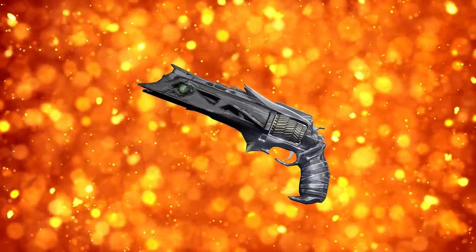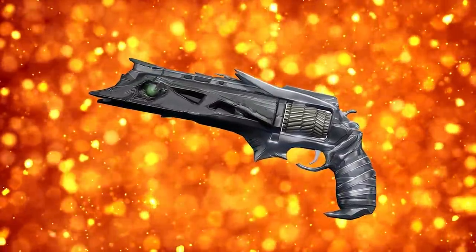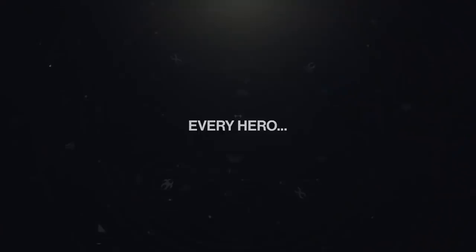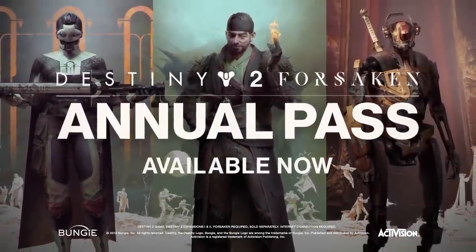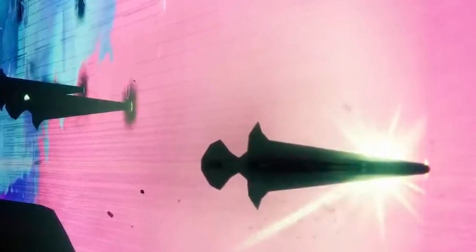And that's not the only exotic quest news we have. Bungie also briefly teased the Thorn in their latest trailer. The Thorn will have its own exotic quest in the Season of the Drifter. Every hero needs a villain — we already have our hero, Last Word, and now we're getting the villain, Thorn. Those are clearly Thorn's poisonous projectiles, and you'll be able to embed these nasty bullets into your enemy's flesh in the Season of the Drifter.